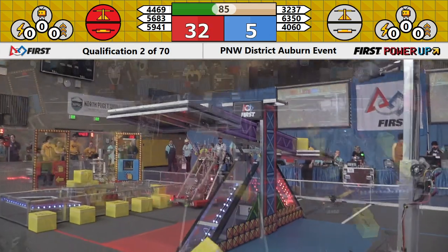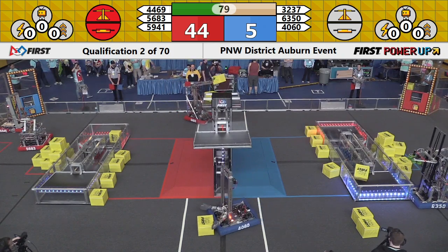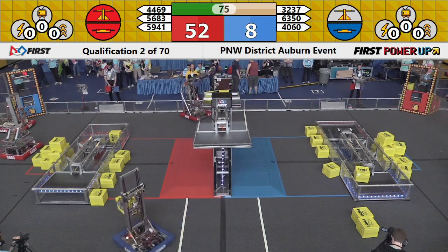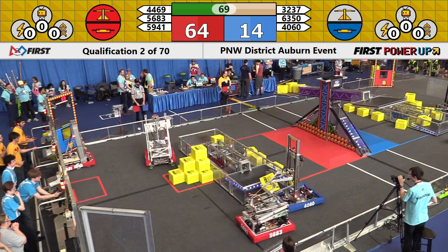Once again, two-on-two here, as Swag is incomplete with that attempt at a power cube on the blue side of the scale. And Raid, 4469, comes back with a third power cube on the red side of the scale. That scale now firmly in the Red Alliance's control as we come up on a minute and 10 seconds to play.